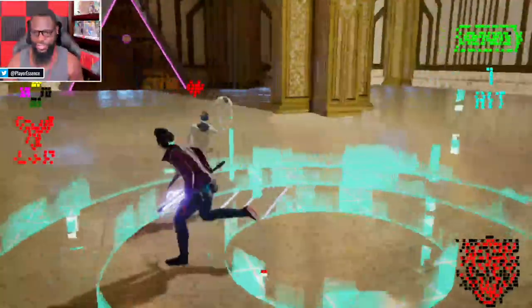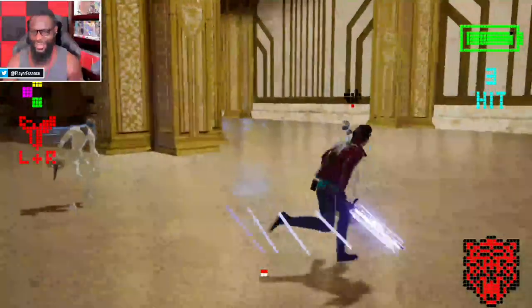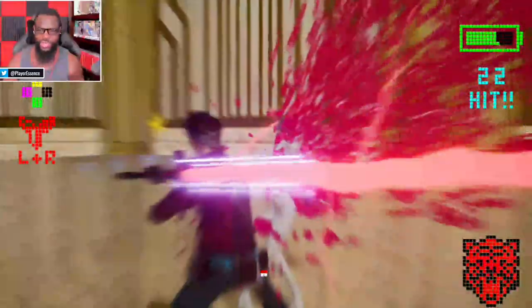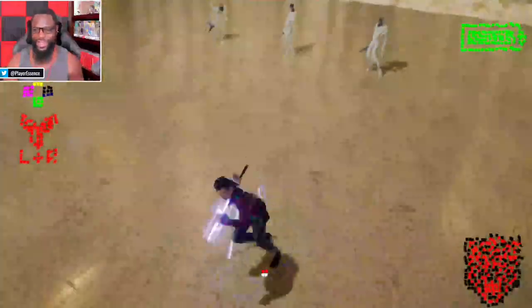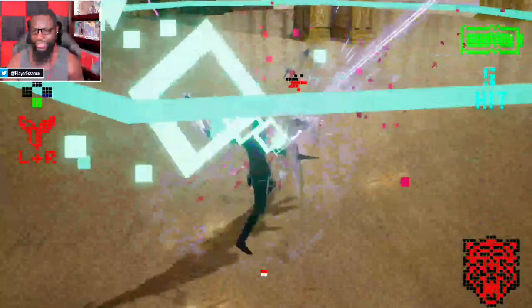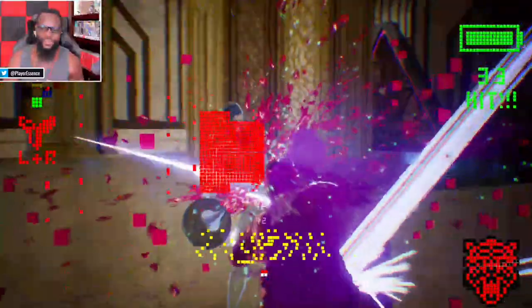I'm going to use my Death Glove to slow down time, go right behind him — and we got a suplex going! Let's suplex him again — multiple suplexes, plus slow-down-time suplexing. One of my other favorite Death Glove moves: the force push, which is straight-up Star Wars — awesome. There's also Death Bullets which hits them over and over. His head just went right off! And there's Mustang Mode, where Travis just starts going crazy, attacking multiple times.